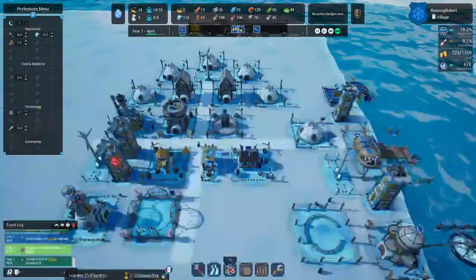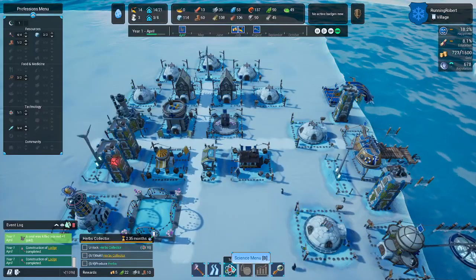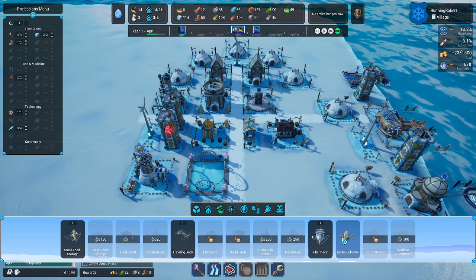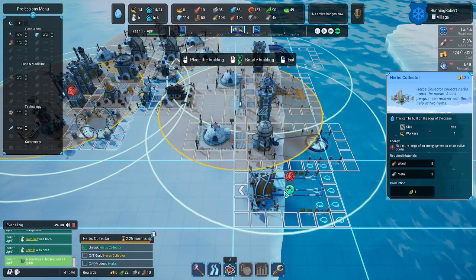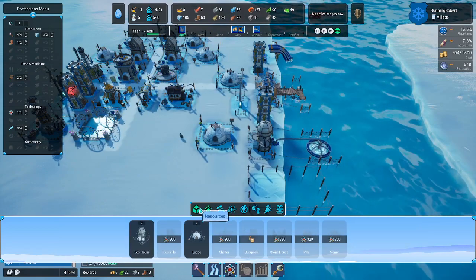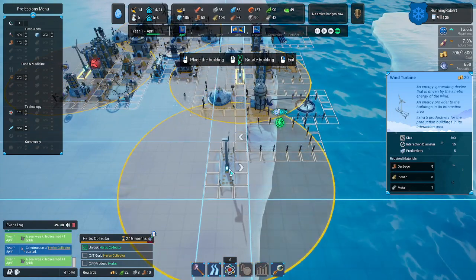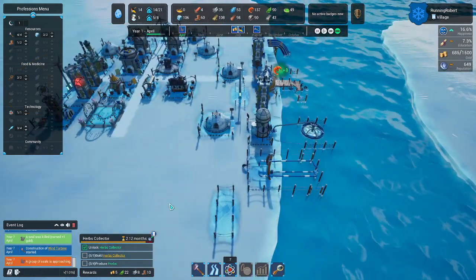New task: build herb collector, collect herbs. I need 15 — I have 14, should be very close. Go ahead and let's build it. Looks like it's another thing that needs ice. Put that there, and we're going to build electricity back here — try to not overlap too much. We'll build another defense here to kind of cover all of our approaches.